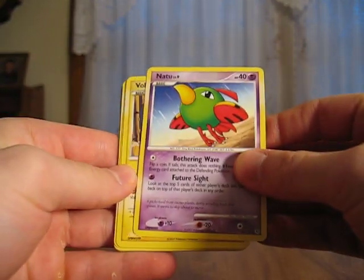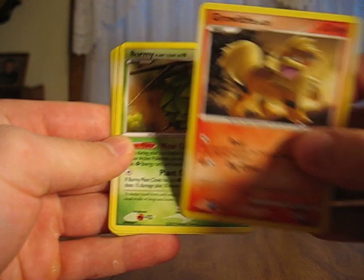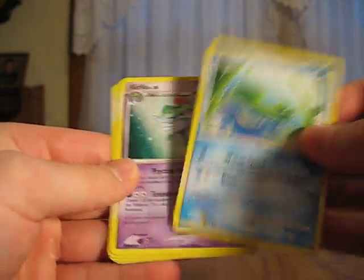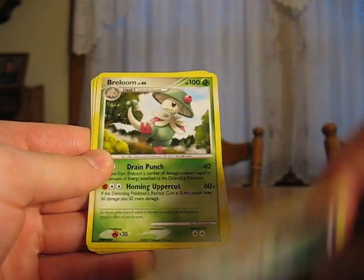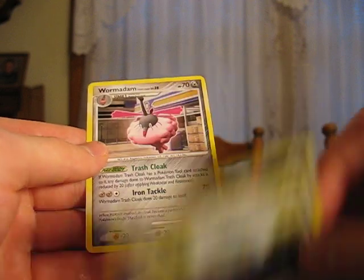We have a Natu, Voltorb, Growlithe, Burmy Plant Cloak, Lotad, Kirlia, Breloom, Wartortle, Shelgon Reverse, and a Wormadon. Hoping for a Holo or a Level X soon. Hopefully we get one.